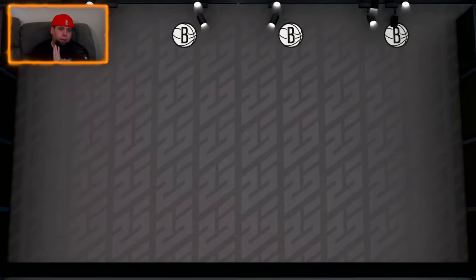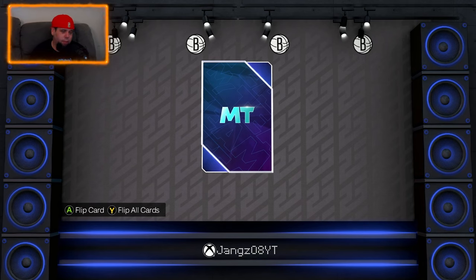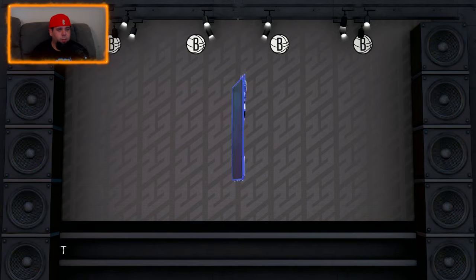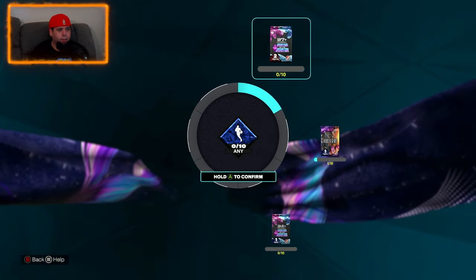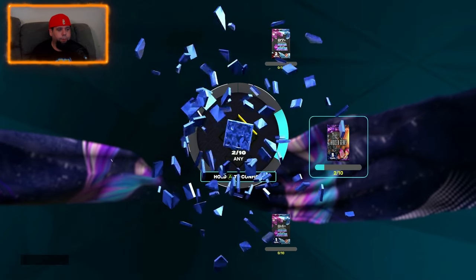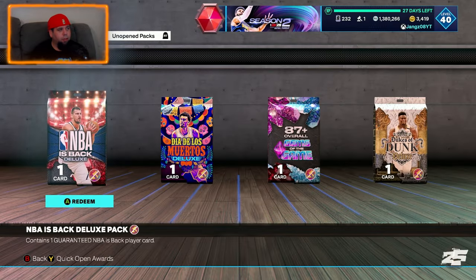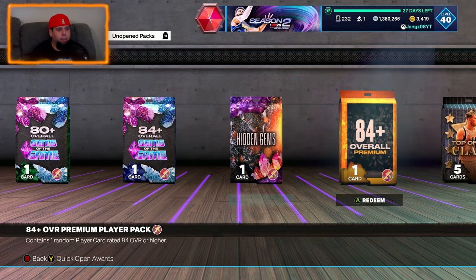I think I'm getting sick by the way guys, so if I stop getting videos out as regularly I apologize — I can just feel it coming on. We get a Sapphire — Joe Johnson for the Brooklyn Nets. We already have him so we'll add him to the exchange. We're also doing this Hidden Gems pack over here. I don't know what you can get out of a Hidden Gems pack — can you get a Diamond? I don't know, let me know down below.